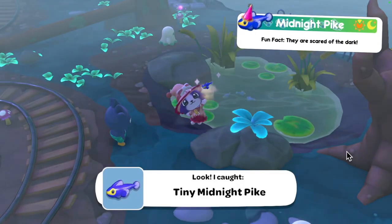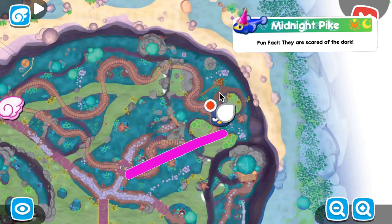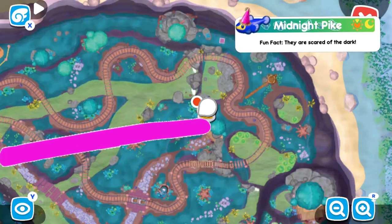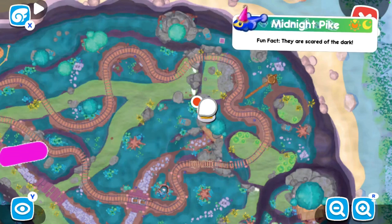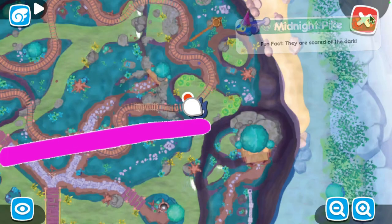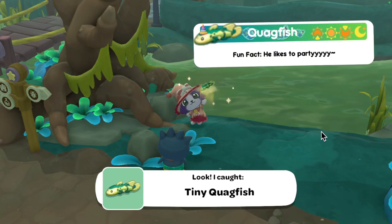Moving on to the midnight pike — found in the evening and at nighttime; I found mine at nighttime. For the tiny one, head to the start of the ghost tour ride — the mini station where you get on the train — follow the tracks until you reach the waterfall, then go to the smaller pond not too far away. For the regular, go to the ghost train mailbox, follow the track heading up towards the edges of the swamp, and stop once you reach the waterfall. For the large, head back to the ghost tour ride mini station, follow the tracks to the waterfall, and cast your rod next to it.